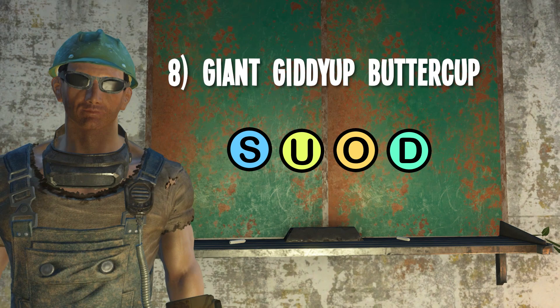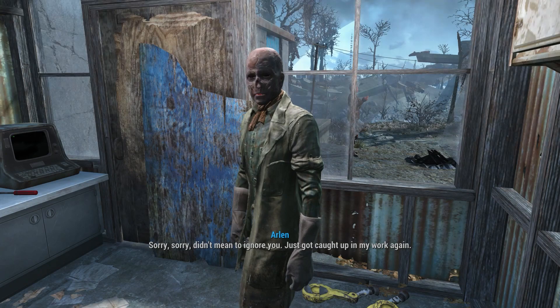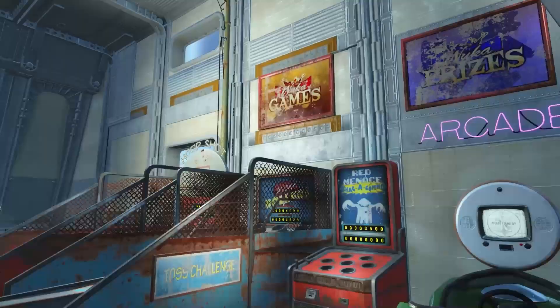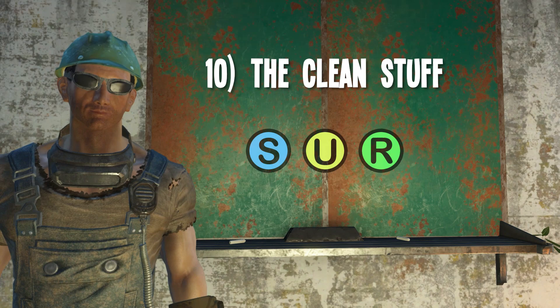Number eight: the Giant Giddyup Buttercup. There's a larger than normal sized Giddyup Buttercup at a place called Wilson Automatoys, specifically in the corporate headquarters. In fact, going there can be part of a side quest for Arlen Glass at the Slog, where he'll also reward you with number nine: a tiny Giddyup Buttercup. He'll ask you to travel to Wilson Automatoys to get him some Giddyup Buttercup spare parts for a project. Return to him with what he needs and he'll give you a tiny version, which looks really cool on a shelf. The bigger version can fit in nicely in a play area or an arcade that you make in your settlement.